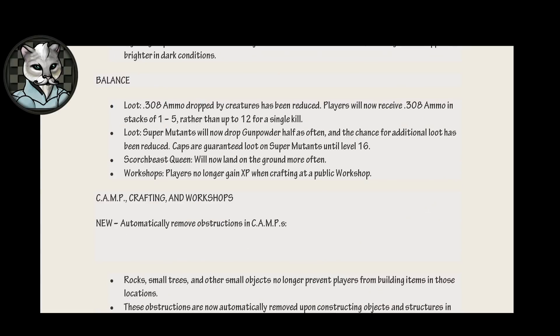Balance. Loot: 308 ammo dropped by creatures has been reduced. Players will now receive 308 ammo in stacks of 1 to 5 rather than up to 12 for a single kill. Loot: super mutants will now drop gunpowder half as often and the chance for additional loot has been reduced. Caps are guaranteed loot on super mutants until level 16. After that, you're on your own, kid. In other words, we're screwing it all down for you.